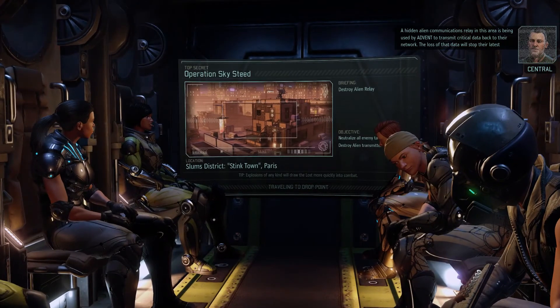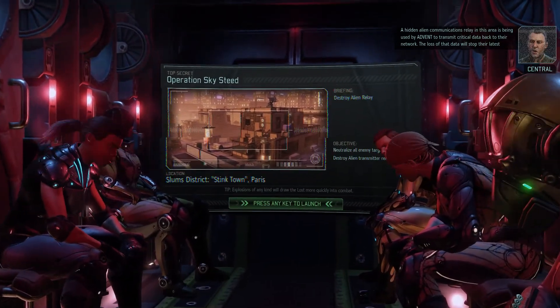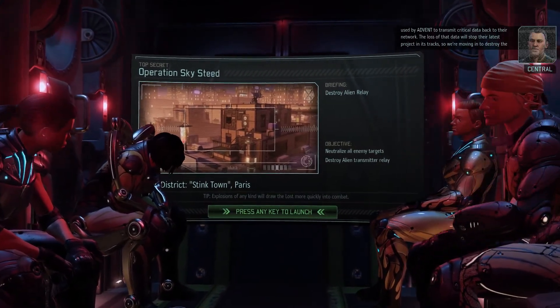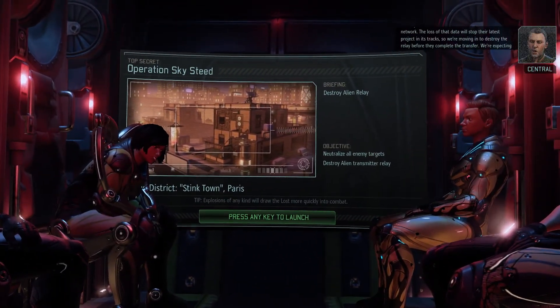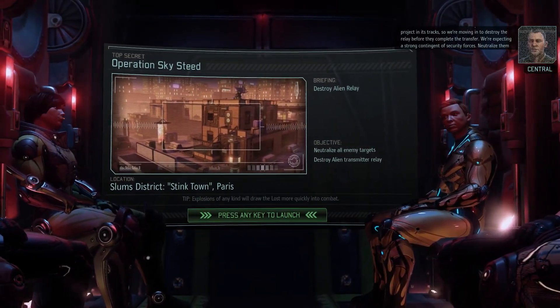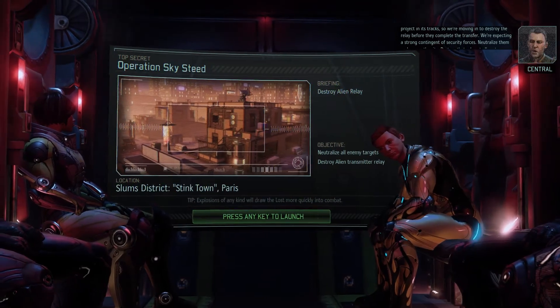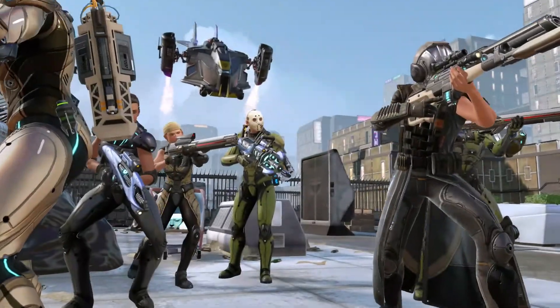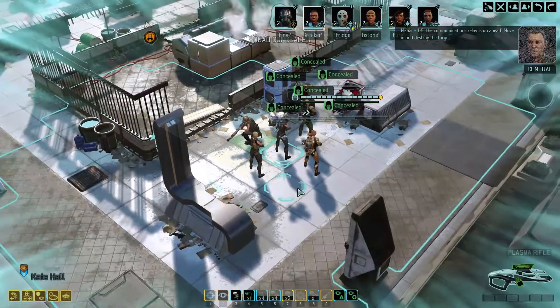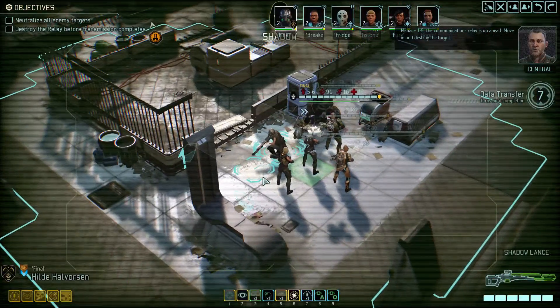The loss of that data will stop their latest project in its tracks, so we're moving in to destroy the relay before they complete the transfer. We're expecting a strong contingent of security forces. Neutralize them and secure the site. Destroy that relay at all costs. Menace 1-5, the communications relay is up ahead. Move in and destroy the target.